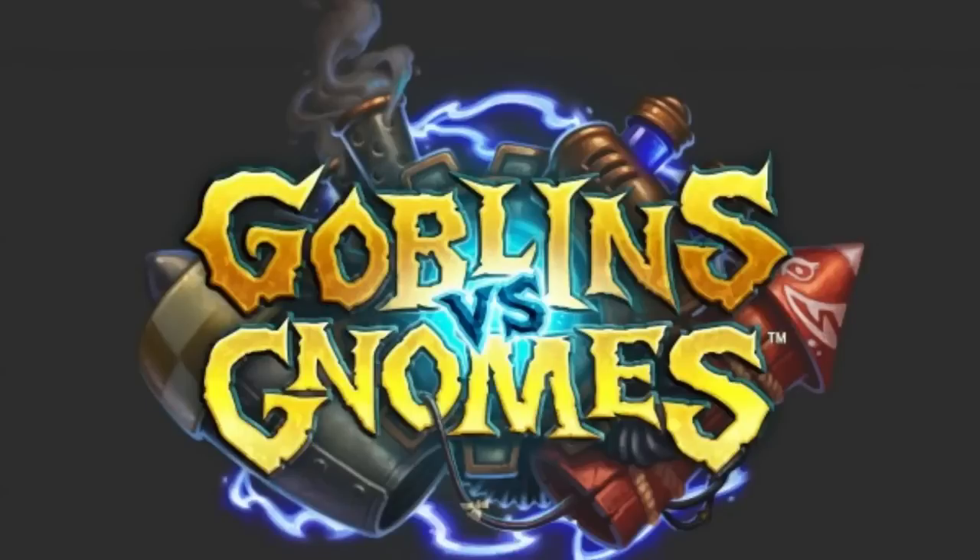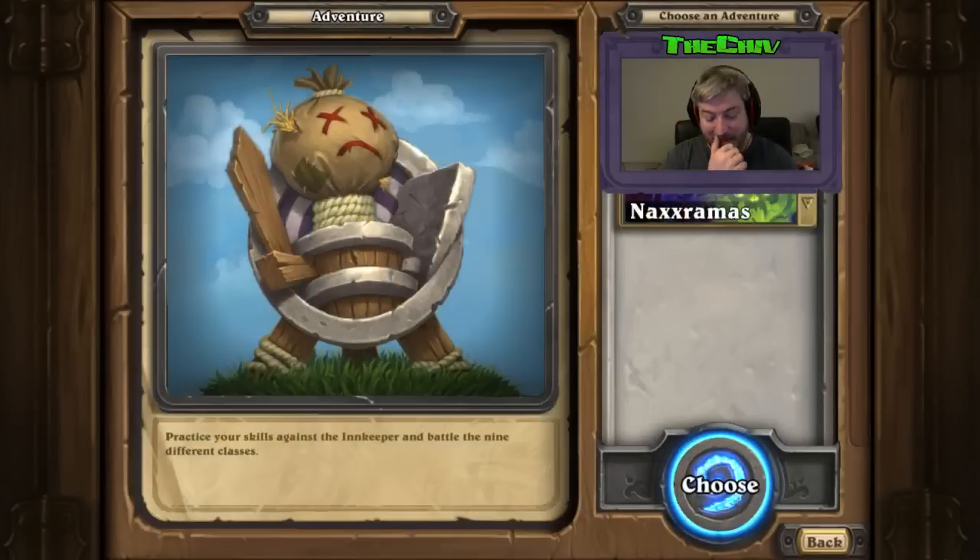Welcome, everyone, to another Coplas vs. Gnomes Legendary Edition. They did the card dump as we were expecting. We have a release date: December the 8th. This is going to be amazing. Over the next few episodes, we're going to be doing 10 cards until we are done. We're going to start off with all the legendaries that were dumped in the past two days.